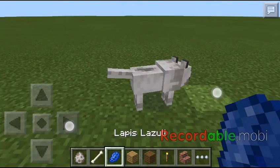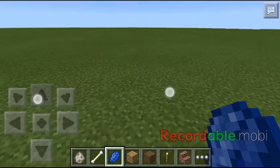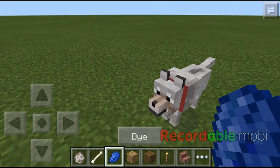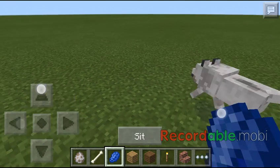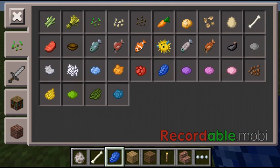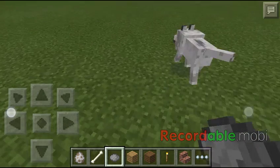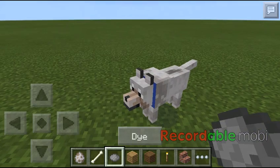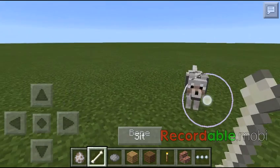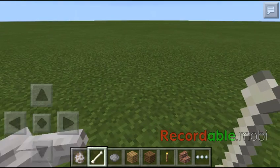Then get a dye — like, put out the bones so you can put it like that, click the dye so you can see its color. Let's try another color. Now you can see it's light gray. So that's the end of the video — goodbye guys!